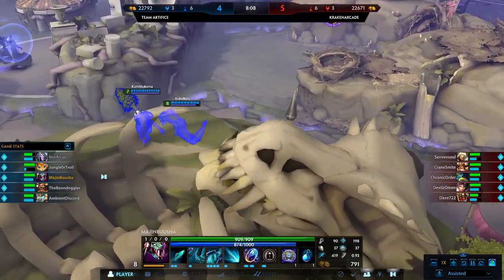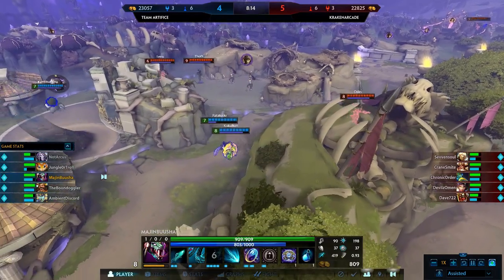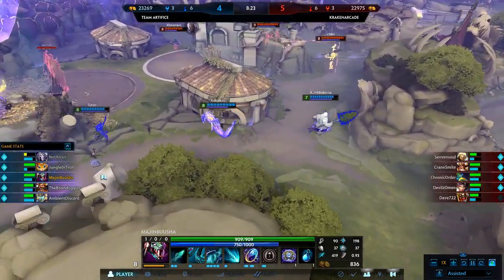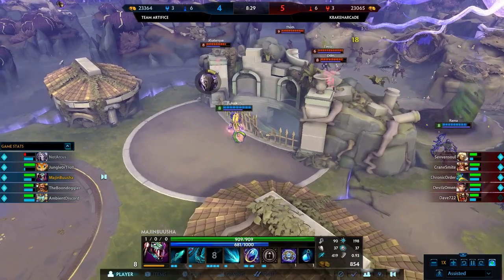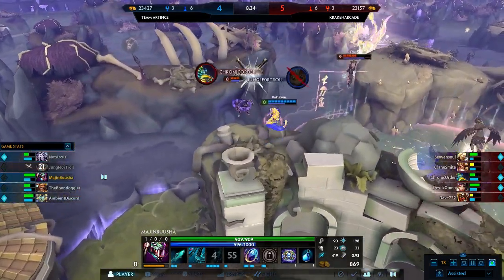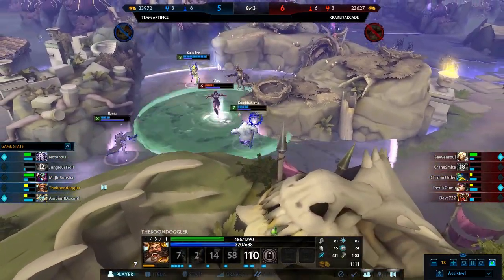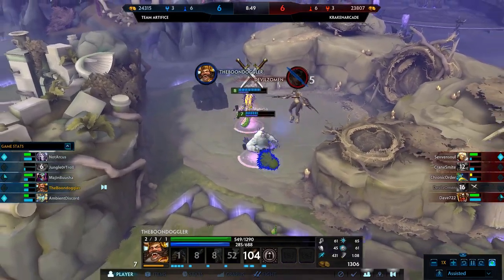That's not all — it also provides 3% conversion of mana as power. For example, if you had 1,200 mana, you would gain 36 magical power. Here's what changed. In patch 5.13, Book of Thoth had a price increase to 2,850 gold. It now offers 80 power, 250 mana, and still the same 15 MP5. The conversion was increased from 3% to 5%, so with 1,200 mana you'd gain 60 magical power. When fully stacked, it offers 130 power and 1,000 mana — compared to the old Book of Thoth's 126, so you gain 4 power right off the bat.